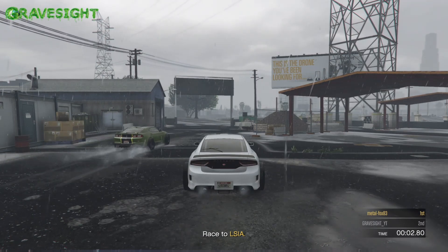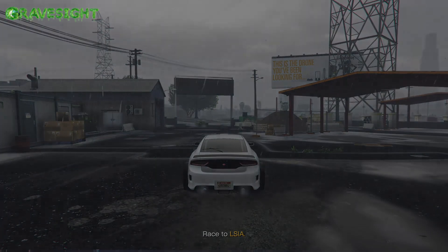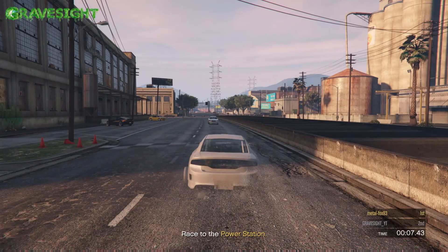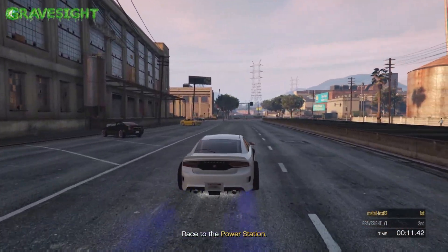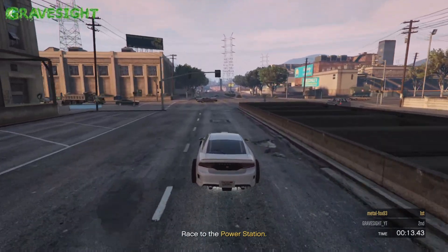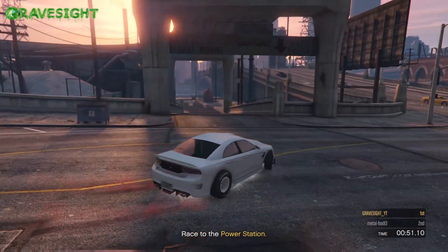Once we start up this sprint race, I'm going to hold Square/Triangle to restart. After the sprint race, we're going to make our way up to the LS Custom shop, which is located a couple blocks up the road.